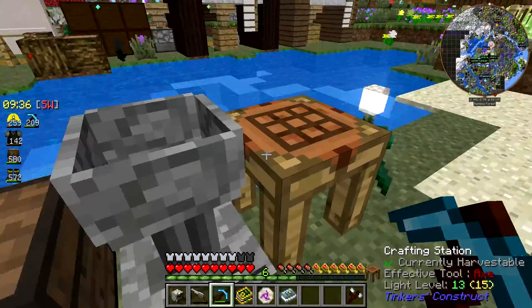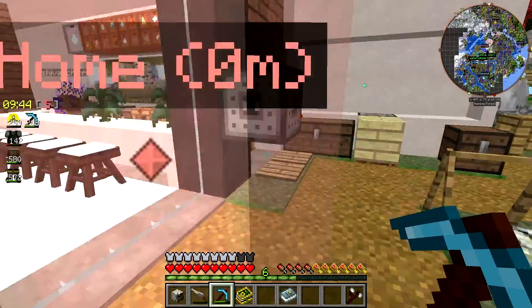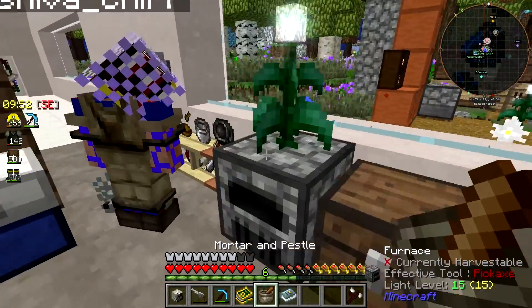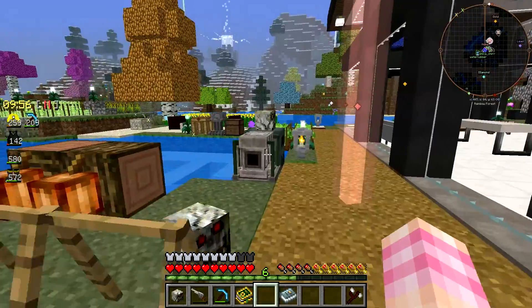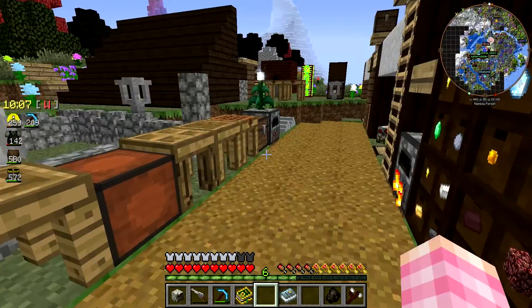Who has a saucepan? I do not have the saucepan. It should be in the tool rack on the side there. Oh, I picked up the mortar and pestle. Yeah, so the saucepan's just... it's not there, is it? Is it in one of the crafting benches? Nope, I'm looking at all the chests here — nope, not here.